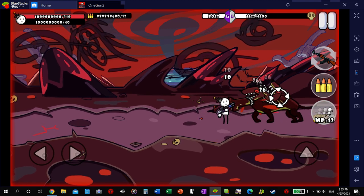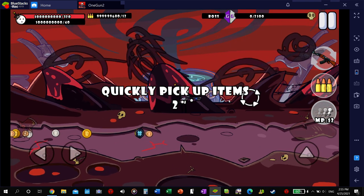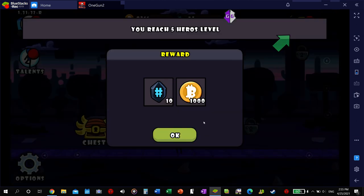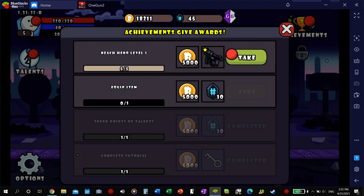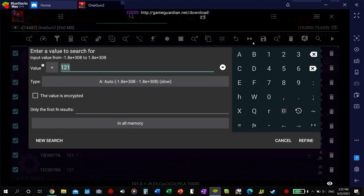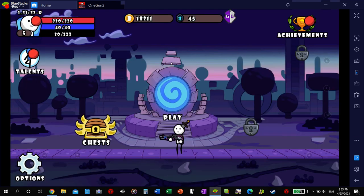All right, we're at the boss. Let's get it. All right, so now we've got the achievements unlocked, so this will be really easy. We are at 30 out of 223, so we change that to 30 and refine. We're going to do it once more.